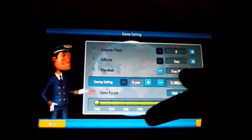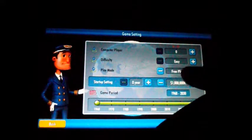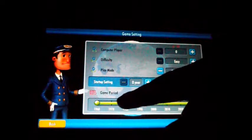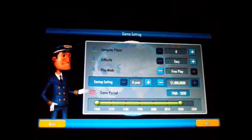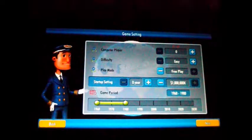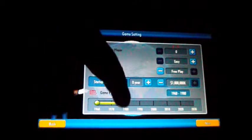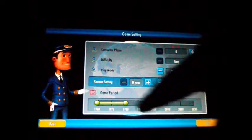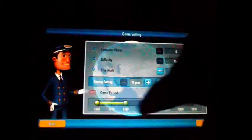You can do the game period from 1960 to 2030. You can customise it, but only up to about 20 years apart. So you can only do a 20-year period — like 1960 to 1980, or 2000 to 2020. That would be the shortest period you can do. I like having the full game.